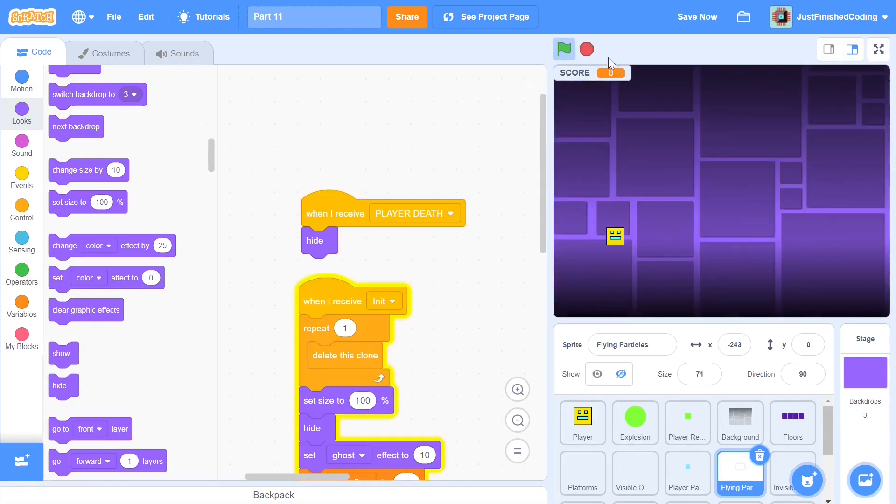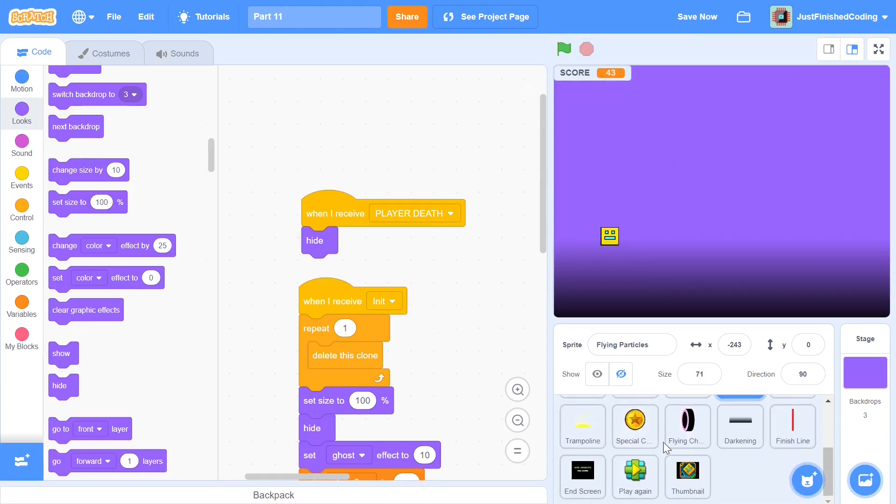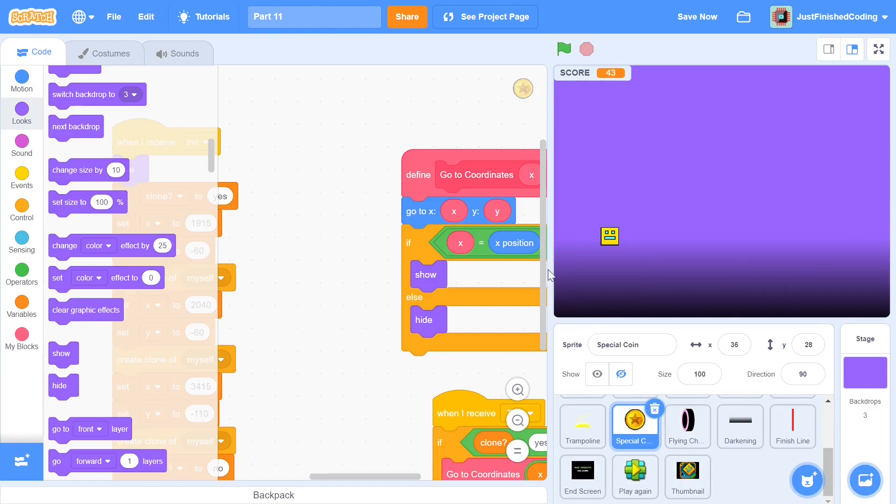Now when we hit the green flag, everything explodes nicely and the game restarts. So next we can get into the special coins, which is the whole purpose.